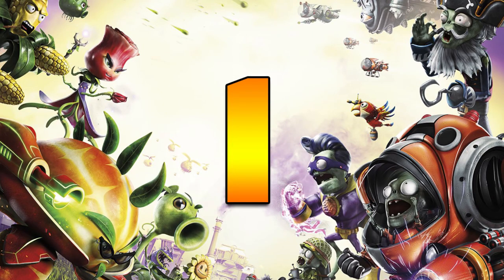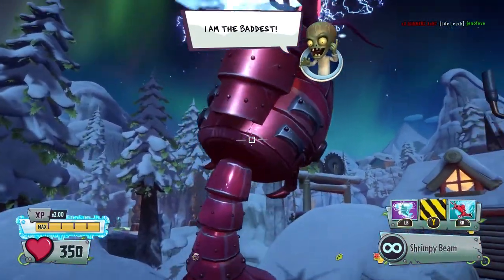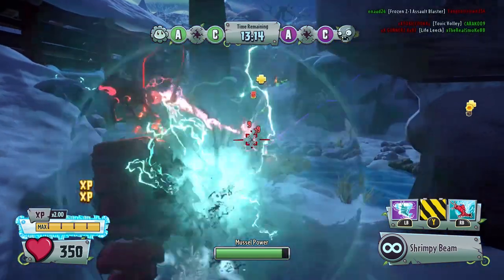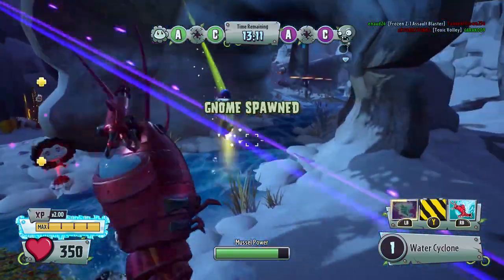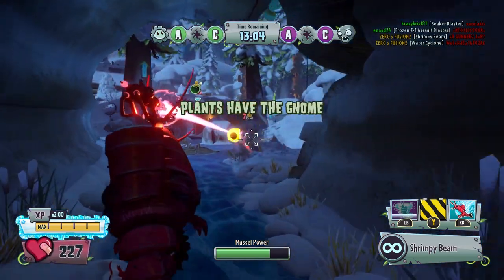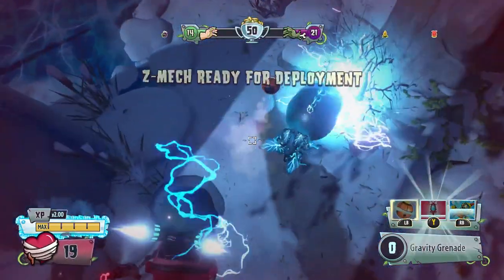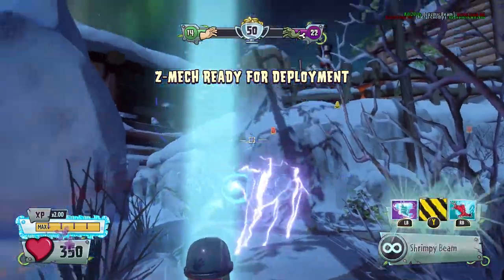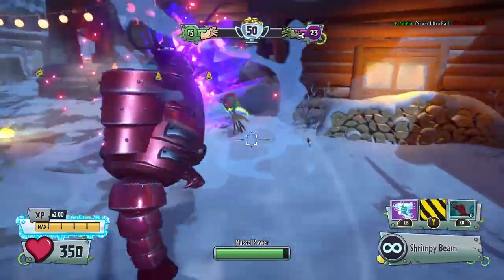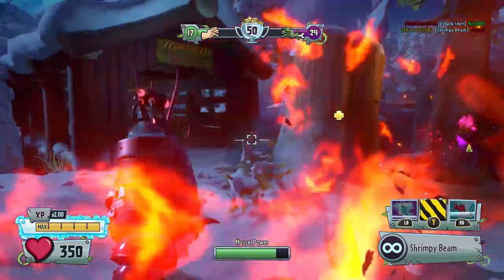The number 1 spot is taken by the Shrimp mech. This is definitely my favourite mech. Not necessarily because of the abilities — I don't use them too much — but I love his weapon: a huge pink beam that fires on the enemies and does a lot of damage. It's great at long range, it's great anywhere, and it's very accurate. His abilities are also useful: one lets you fly into the air and shoot forward so you can get away or get closer to the enemy, and the second spins a whirlwind that knocks plants back, deals a little damage, and can pull Sunflowers and Peashooters out of their beams. Overall, the Shrimp mech is my favourite.